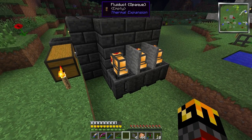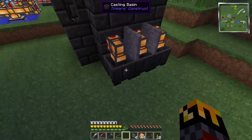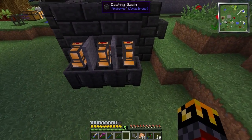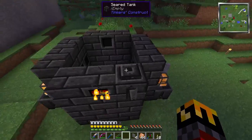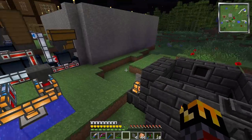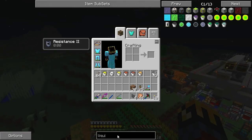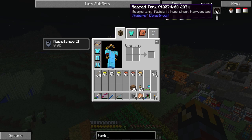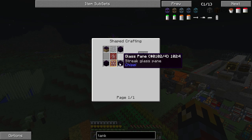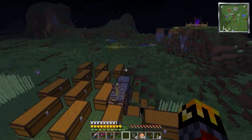Now we have an individual casting basin for each and every type of metal that could possibly go into our smeltery. I just realized I forgot the tanks — to hold lava. How do I make tanks? We make tanks with a bunch of obsidian and a bunch of glass panes.